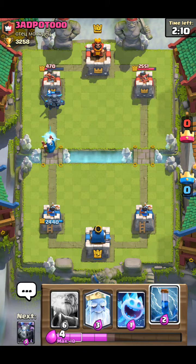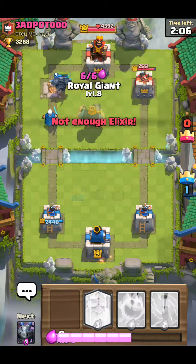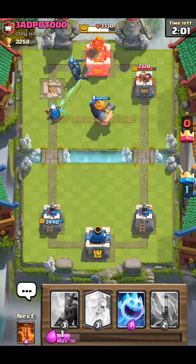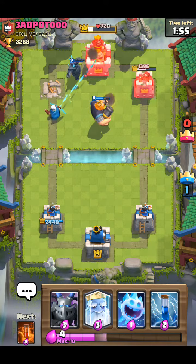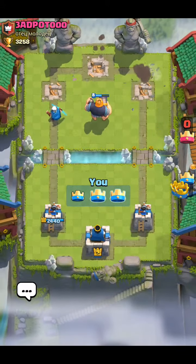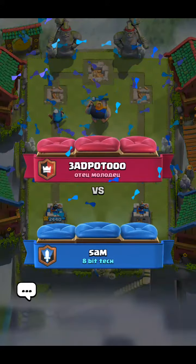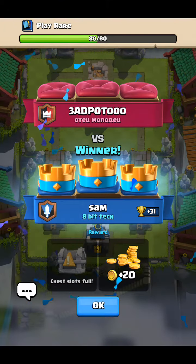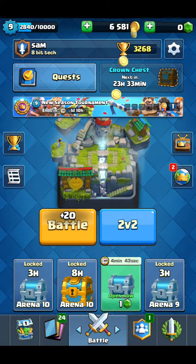Looks like he's given up. PEKKA's going to take the tower really easily — that'll be our first win. Dropping Royal Giant to make sure we get three crowns, because the Princess Tower will target the Royal Giant instead of the PEKKA. The Magic Archer takes it but PEKKA practically three-crowned him. He gave up pretty early after poisoning all his own cards — fire spirits, minions, the bomber. Great value for us.